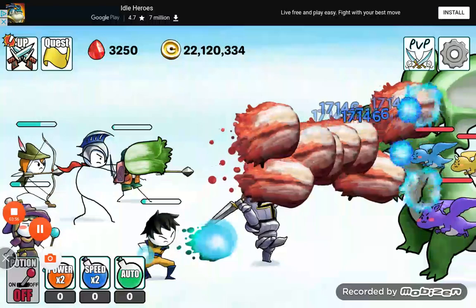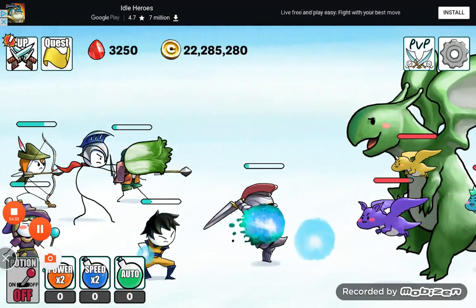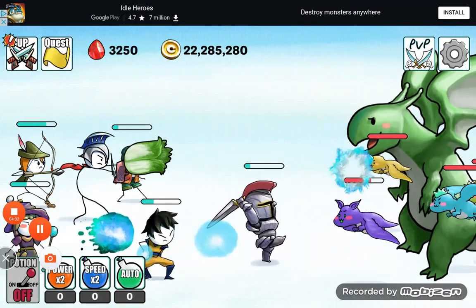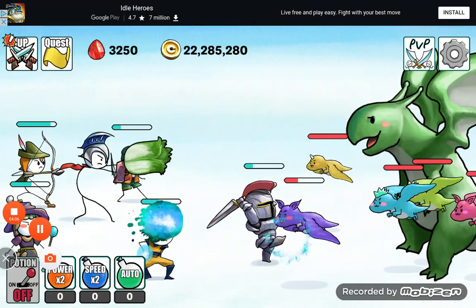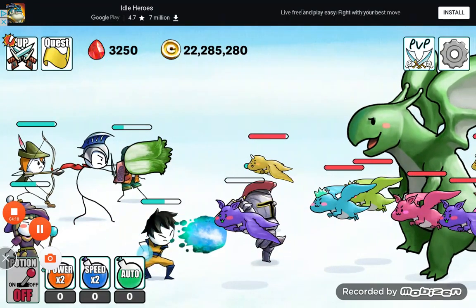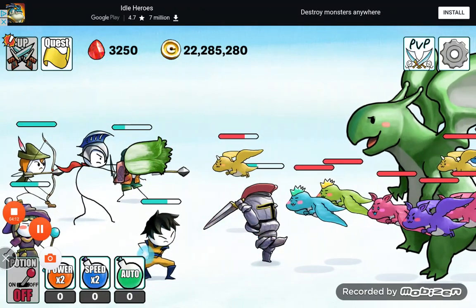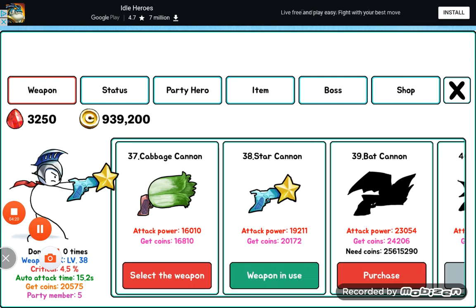If you can see that red mark — that little custom mark — that means you can unlock the next weapon. As you can see, I can get the star cannon. There we go, got it!